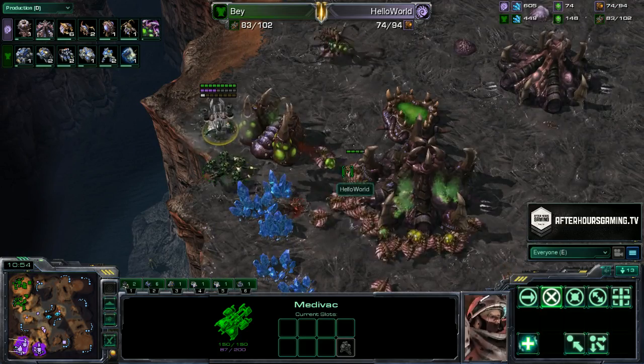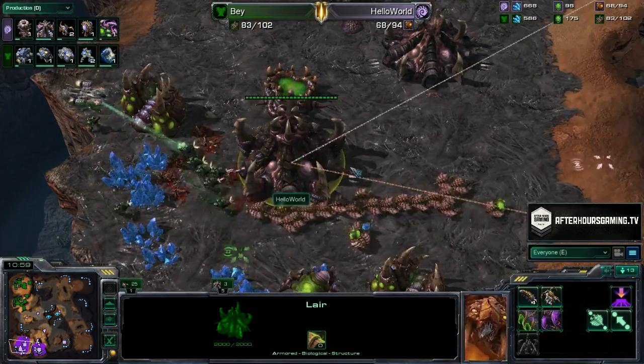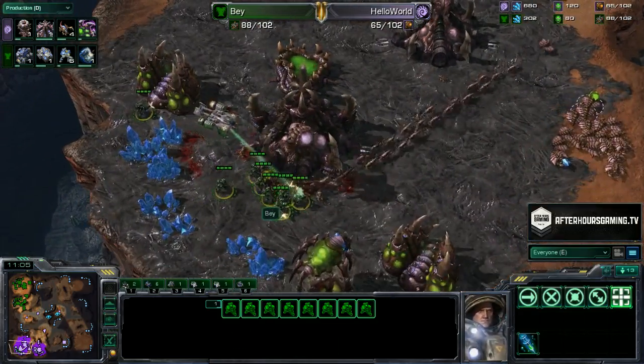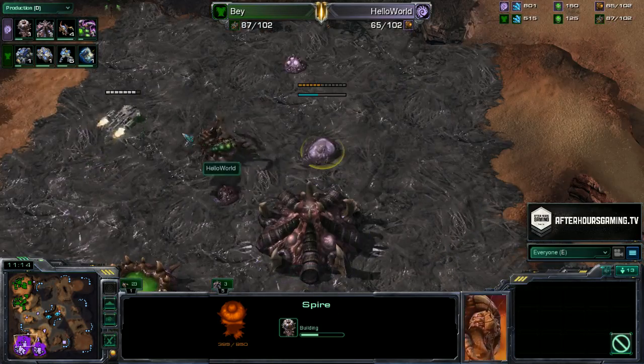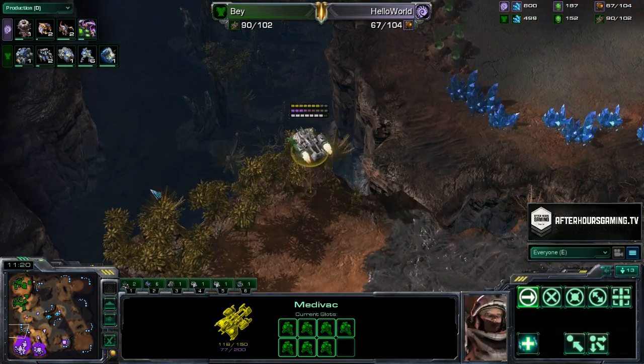Marines dropping down right now, doing quite a bit of damage. The drones try to run away but cluster around the lair. Bay stims and darts forward. The Zerglings finally return back home, but Bay is able to stim and retreat back into the Medivac — brilliant harassment. Until Zerg gets Spire, these Medivac harasses are so freaking annoying. You can't do anything.